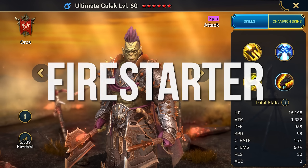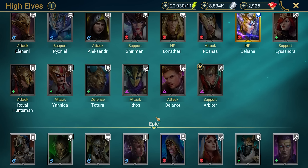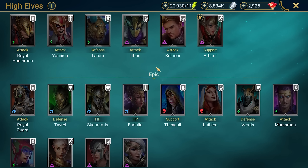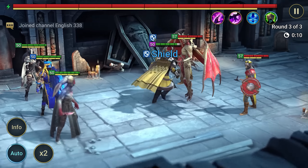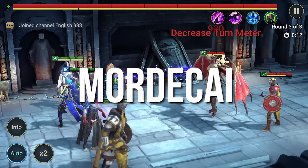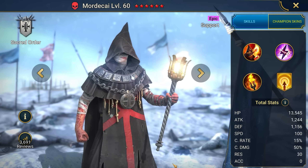The Fire Starter promo code will give us the ultimate Gallic, 25 magic brews, and 200,000 silver. And finally, our last promo code is Mordecai, which will give you the hero Mordecai. He's an excellent character for skivag hunting, no matter the difficulty.